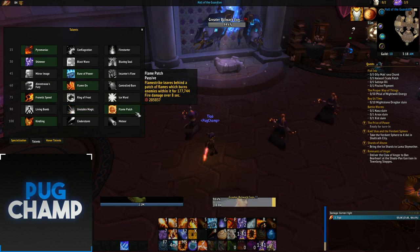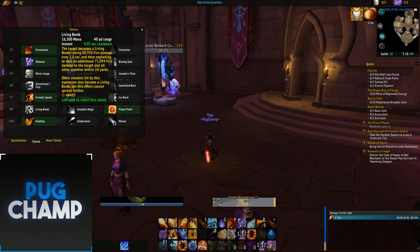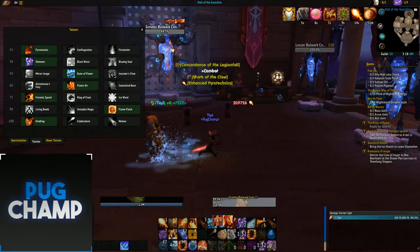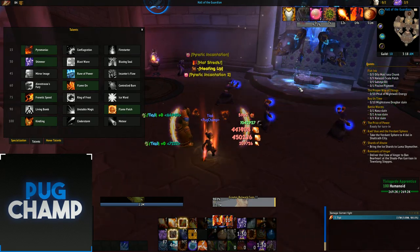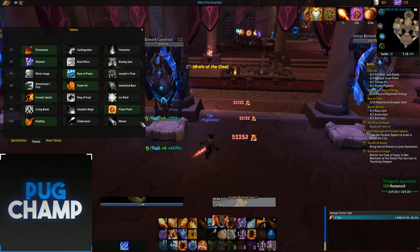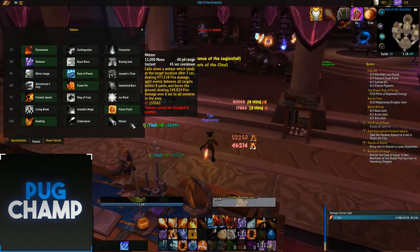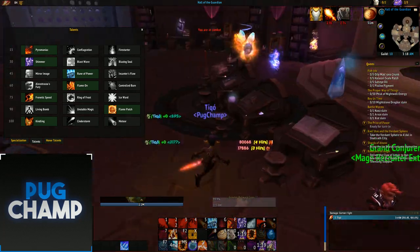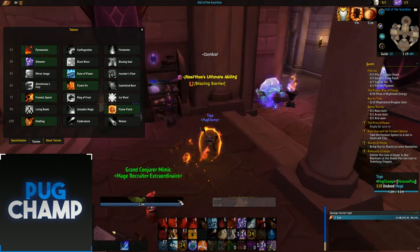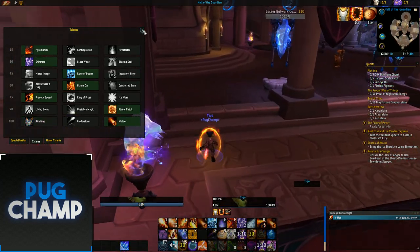A lot of people use Living Bomb but I think Flame Patch is way way better, because you don't want to complicate your rotation with another spell. You just want to make sure you get enough Fireballs and Fire Blasts for those guaranteed crits, put down your Flamestrike, and Flame Patch is going to keep them burning over time. Finally you want to take Meteor because it does really big burst damage, especially when you're in your Rune of Power. You want to time it so that whenever your Rune of Power is down you're always doing a Meteor for big damage.